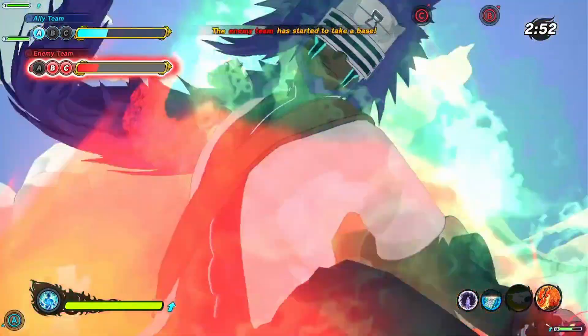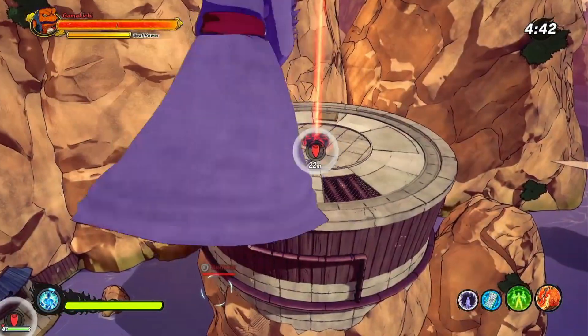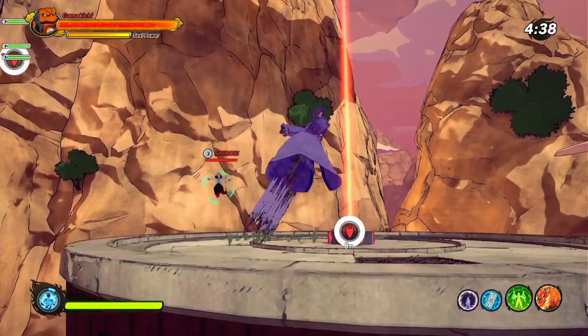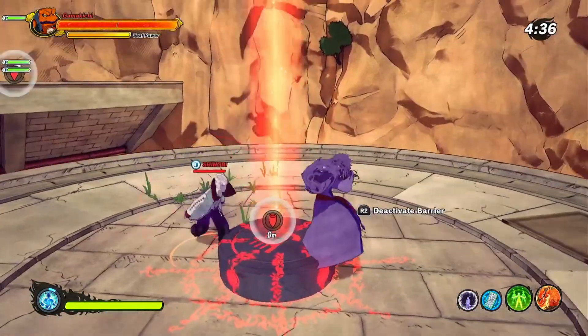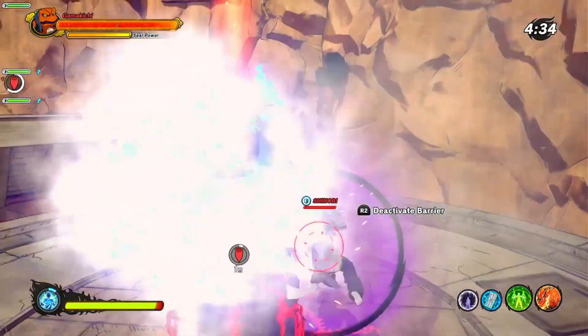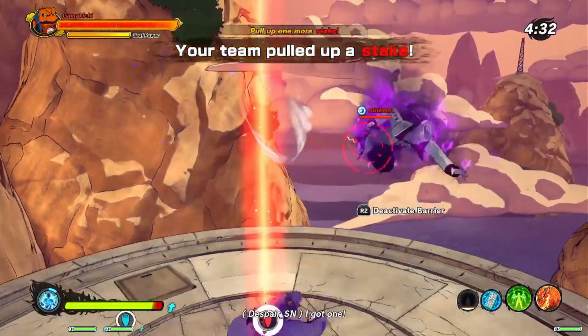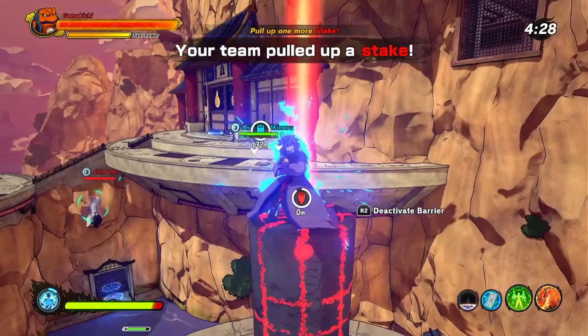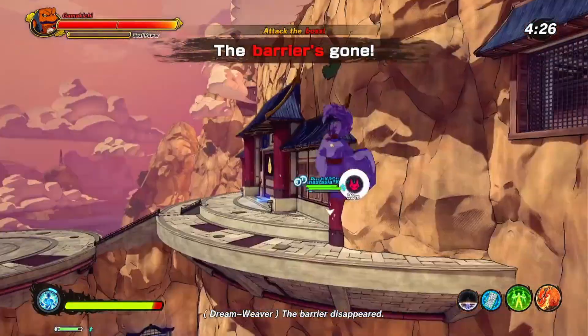So overall: the Yasaka Beads nerf was fine, the buff to 100 Healings was basically useless — it should have been able to do that from the start. And then Izanami also got nerfed. They should have nerfed it, but just making it take longer to get doesn't really mean anything — it's still one of the best alts in the game. The thing I think they need to do is just make it so that it can't pitfall people.